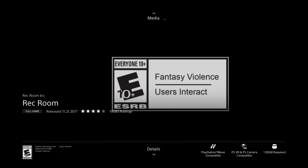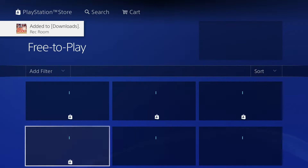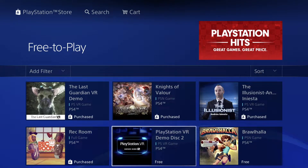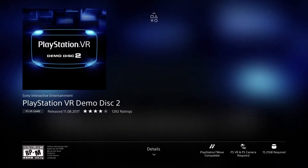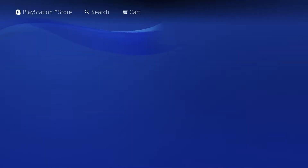Now within this whole Free to Play section, there are some demos and even some bundles that come into the mix, which is kind of weird — this should just be games, but that's okay. Now we're gonna go into PlayStation VR Demo Disc number two. This one's 15.21 gigs, so let's press download and go back to the next game.